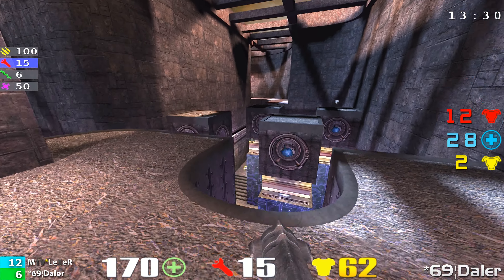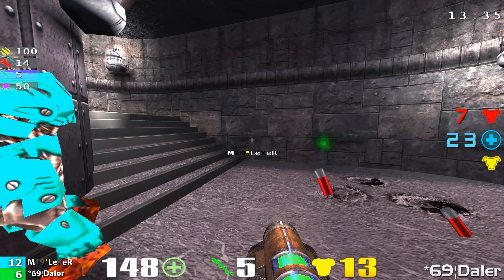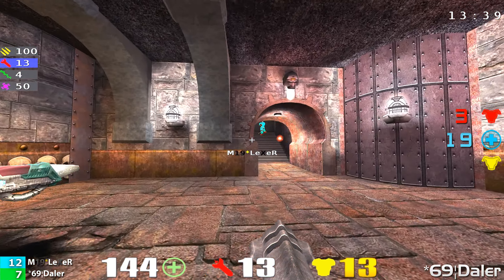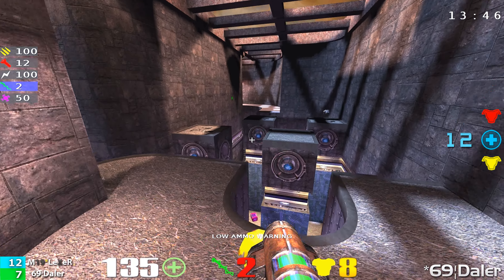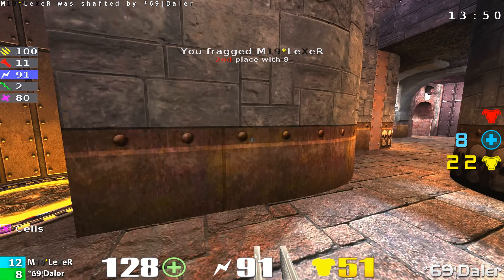Right now Lexer is really doing some defensive stuff — he's hanging out down on the first level, backing off. Nice rail shot — two health. And even with two health, he gets that little rail. It's 12-7, five points deciding this game. Daylor is on the hunt, trying to take out Lexer. Another nice rail, and Lexer almost cratered.